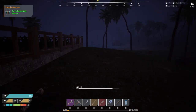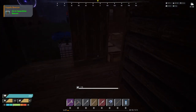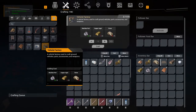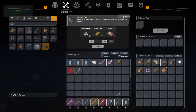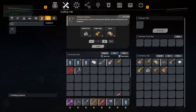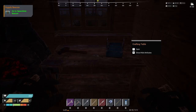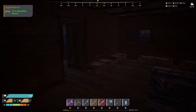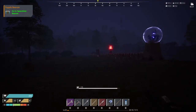I now have the ability to make the vehicle factory, but as I mentioned earlier, I won't be doing that just yet. It's relatively easy to make the factory itself, but the materials needed for the truck and other vehicles are quite extensive. I'd rather spend some time progressing into weaponry, making bullets and stuff like that, so I can take on some base NPCs.